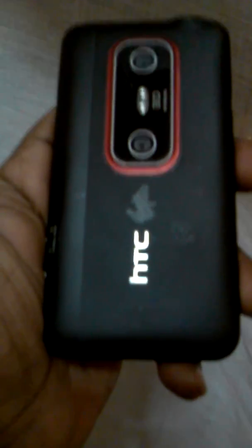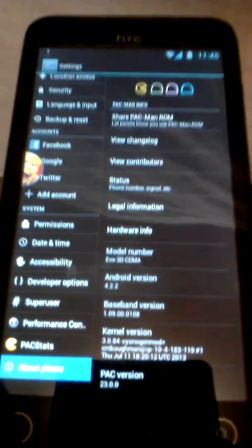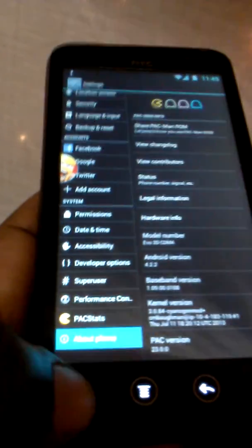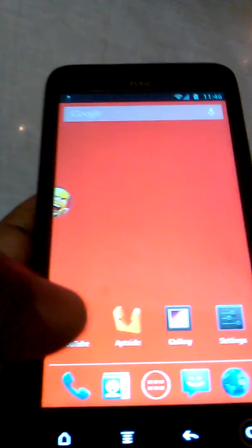Hello, right now I'm showing you the new PACMan ROM 4.2.2 Jellybean for Android. I jailbroke this phone — I unlocked the bootloader and have S-Off. I'm gonna show you Jellybean for the HTC EVO V 4G. As you can see right here, it's running Jellybean 4.2.2 — this phone is pretty fast.